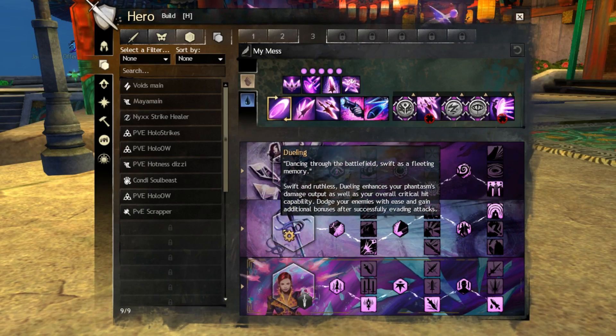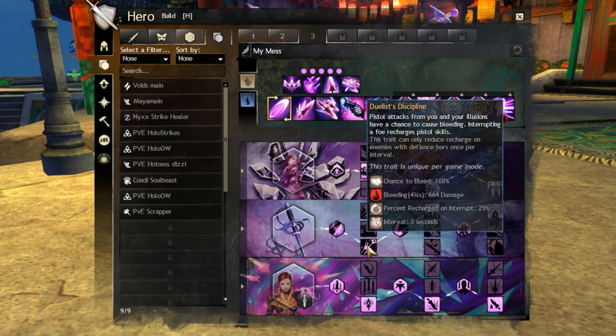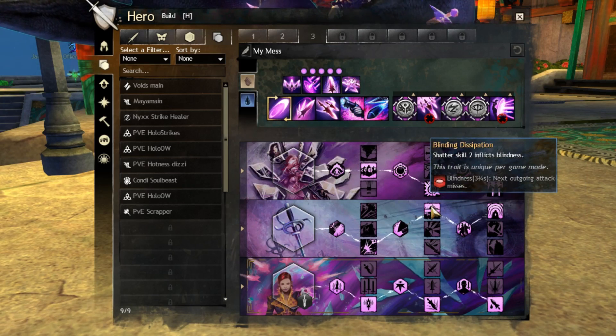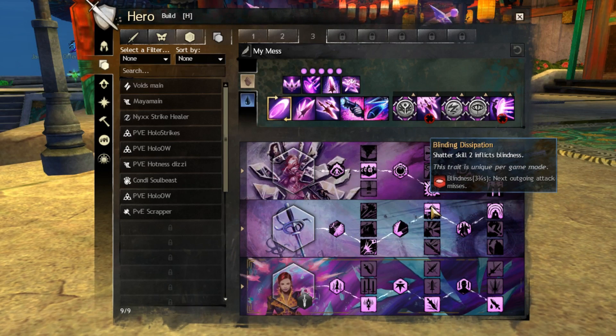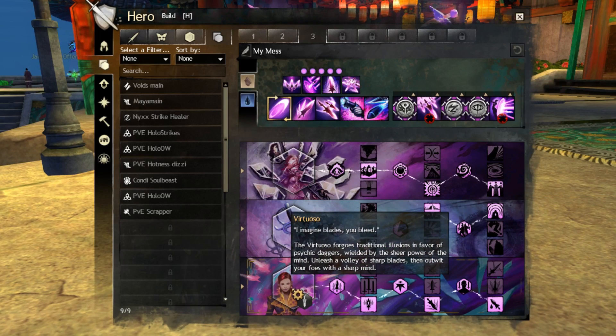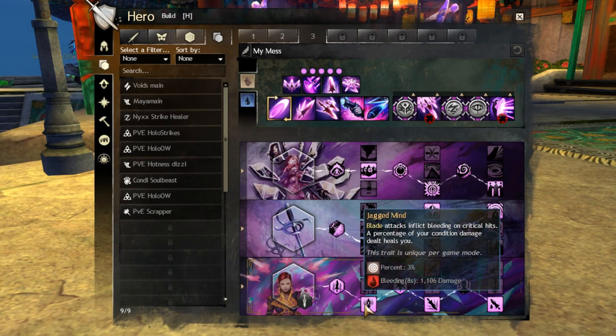Over in Dueling, we take Duelist's Discipline — pistol attacks from you and your illusions have a chance to cause bleeding — a nice DPS increase. We run Blinding Dissipation — shatter skill 2 inflicts blindness — the other options simply aren't very good. And we run Superiority Complex — your critical hits deal more damage, with further increased critical hit damage against disabled foes or foes below the health threshold — part of the reason we go all in on our critical rate.